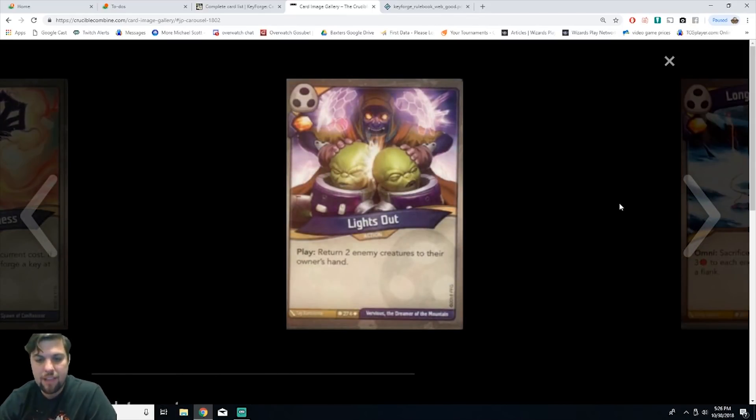We have Lights Out, an action. Play: return two enemy creatures to their owner's hand. You gain an amber and it's uncommon. I like this card a lot. If your opponent has two creatures from different houses and you return them to hand, especially if they don't have great playability on them, they have to waste turns replaying those creatures while you gain amber. A perfect card.